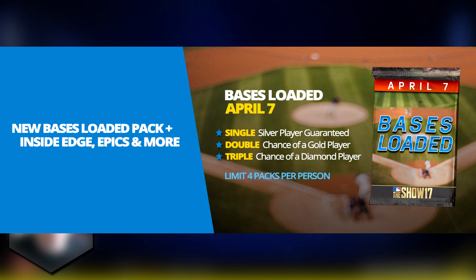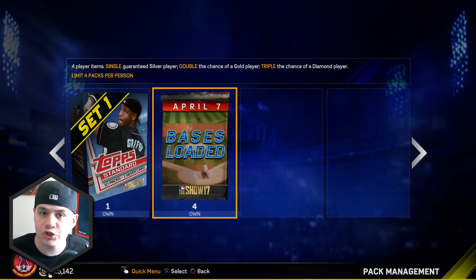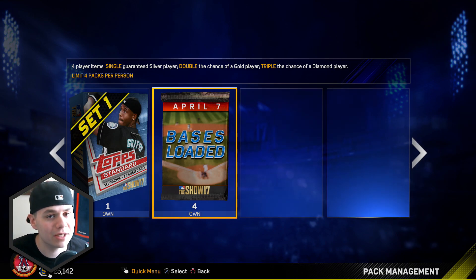In this pack you're going to have 4 player items. You are guaranteed a single player. You have double the chance of a gold player and triple the chance of a diamond player. So that's pretty solid odds. We know the diamond odds are already small but tripling them, they're still going to be small. This is not guaranteeing you a diamond but it gives you a better chance.